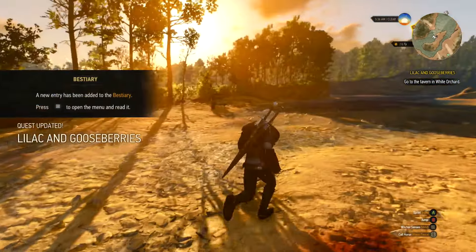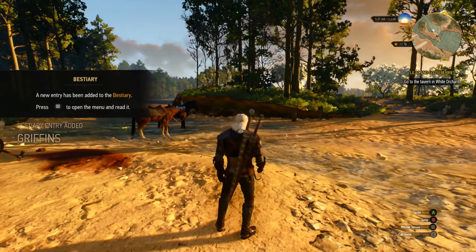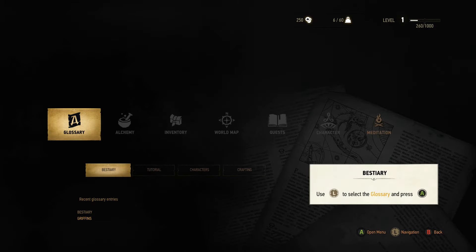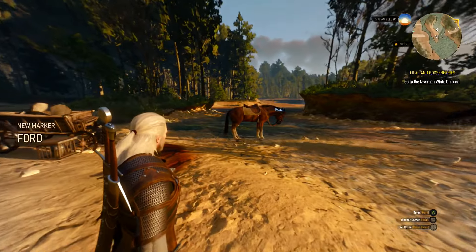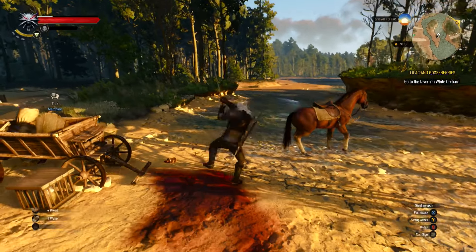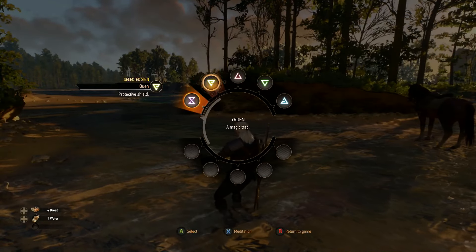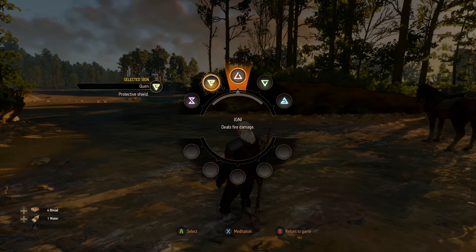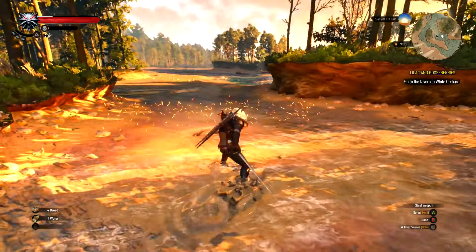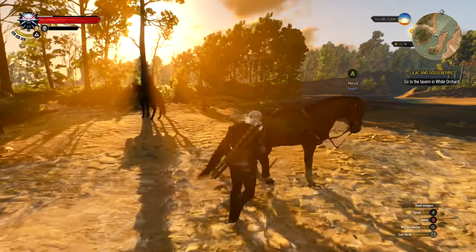I thought I was actually going to have to fight that thing for a minute, which would have been bad. Let me show you the different commands really quick. There are two different types of attacks — you have a fast attack and a strong attack. This is where you can set everything together. If you want to do fire damage, you use this one. The character can also jump, but I don't really know if that's useful.